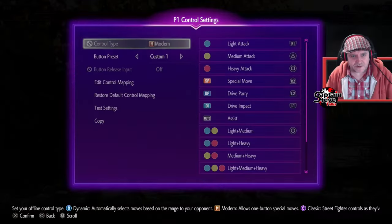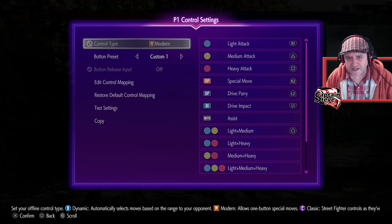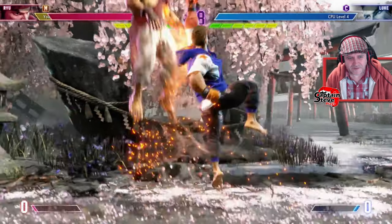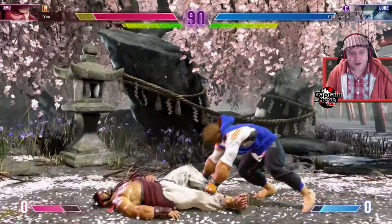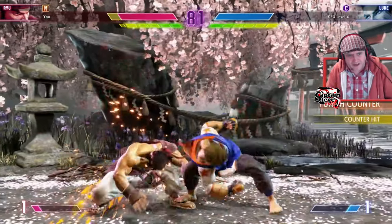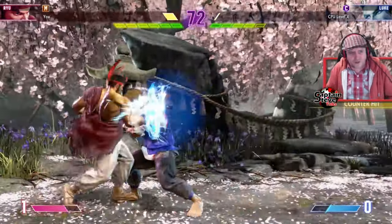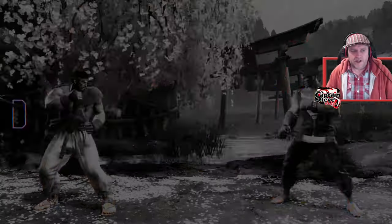Let me have a quick look at controls. Light attack, medium attack, heavy attack — this is a bit weird. Where's light kick, medium kick, hard kick, and the punches? They've got all this auto assist stuff. They've removed the hurricane kick! They've put some sort of weird thing in instead — it's like a fireball that doesn't throw. Not liking this.